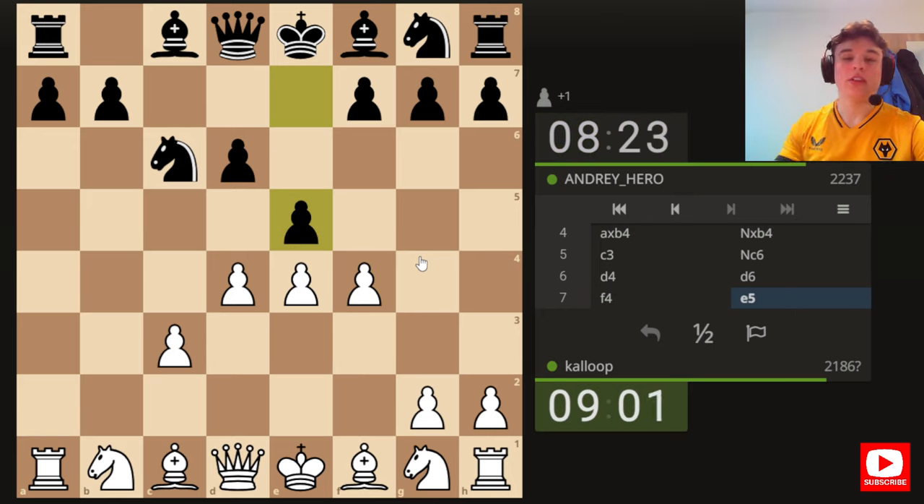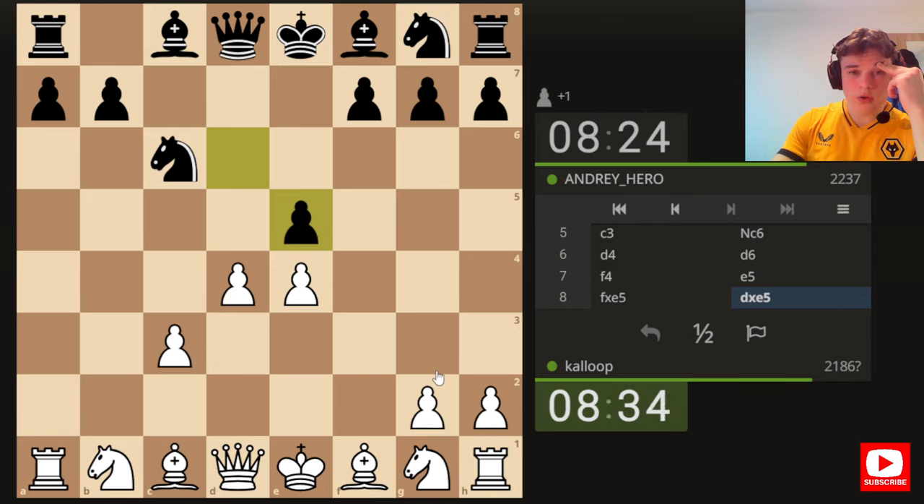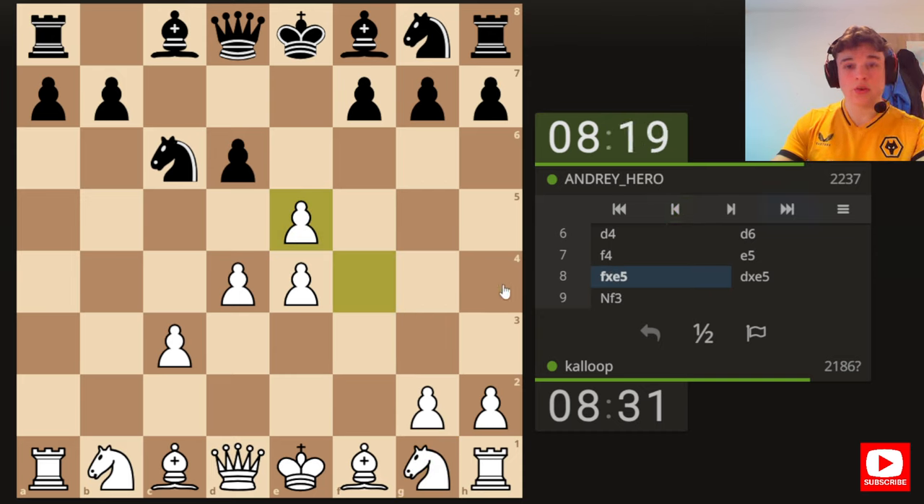If I'm saying all these coordinates and you can't follow along — just pause it, figure it out, play it on your own board if you want to. So here, E5 — I thought we could meet it with F takes E5, D takes E5, and D5 attacking the knight and getting a protected passed pawn. It does look very tempting. I think I'm going to go for it. Oh, did we just blunder Queen H4? I think I did. So I think I'm going to have to play knight to F3 to stop the queen from coming to H4. I think I just fully blundered that Queen H4 check.